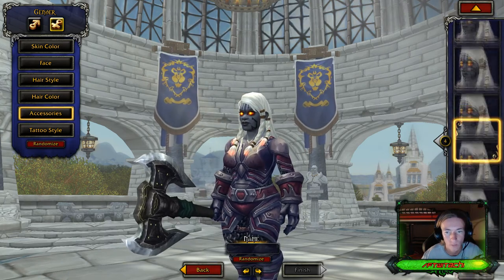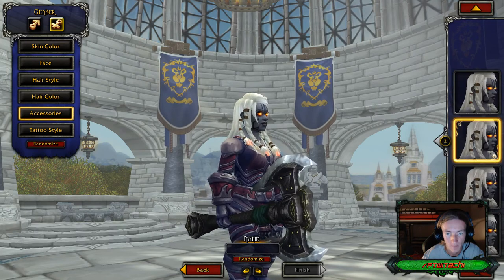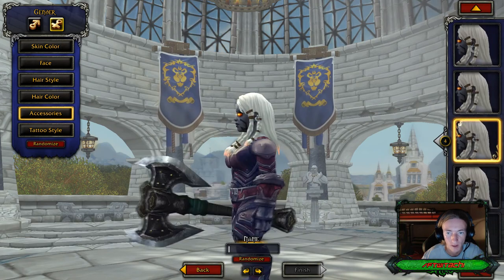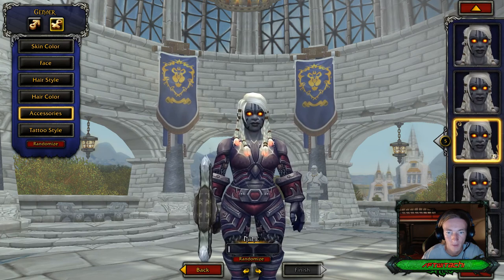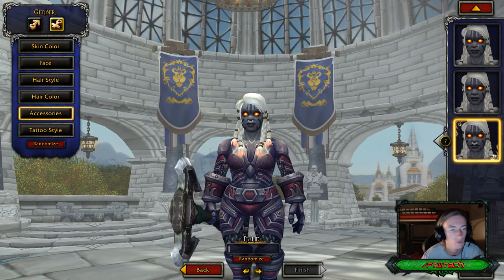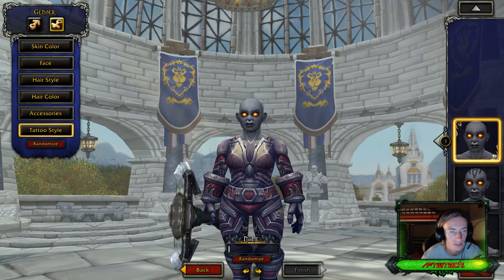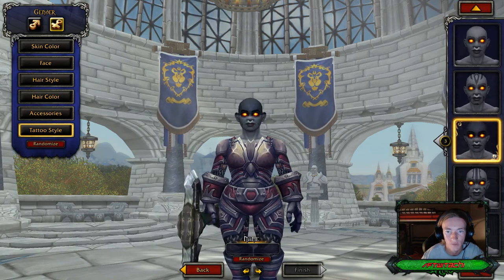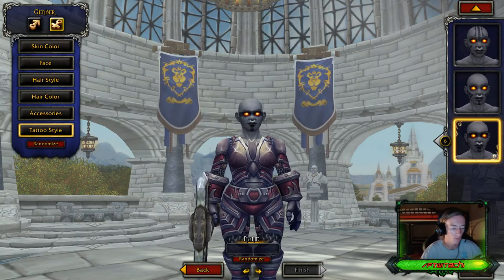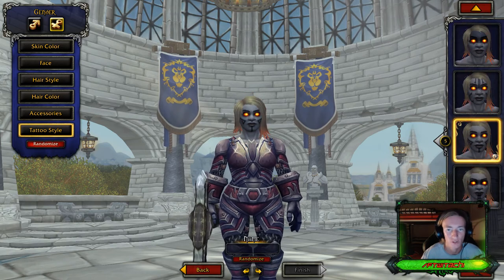Accessories for the female are earrings — there's a right earring, another right earring, a left earring double, a nose ring on the left nostril, a double nostril ring option. For tattoos, they are facial tattoos that cover the whole scalp — essentially identical to the male counterparts. Let me go ahead and randomize here so you guys can see different types of options for the Dark Iron Dwarves.